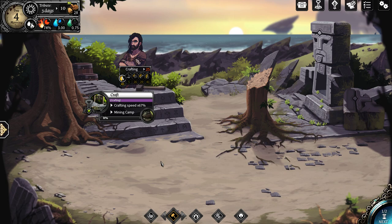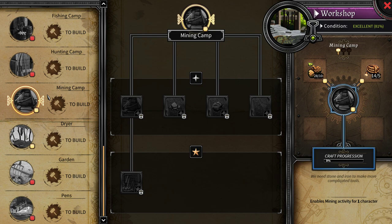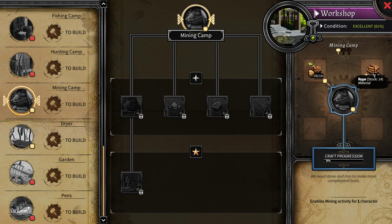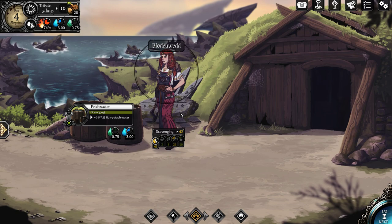I did look into other things that I can craft and the workshop allowed me to choose a crafting plan of mining camp, which will enable me to mine with one character. All it takes is wood and rope — something that we both have. We got three days until we have to pay tribute, so we could use our wood for now.